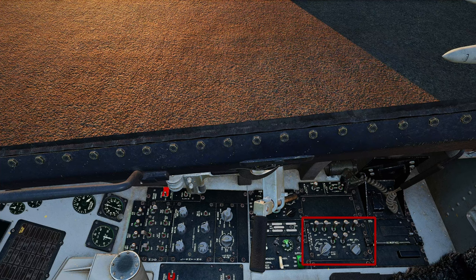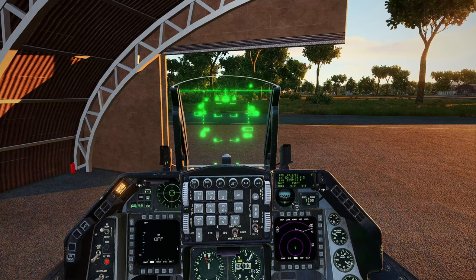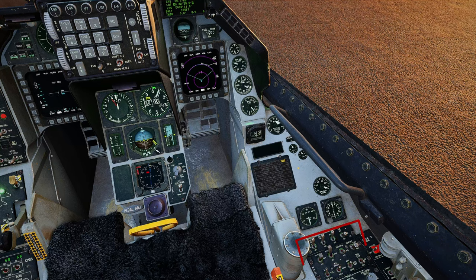Down here is actually our INS alignment, and we've got two options. We can do right click once, which will put it into stored heading. Or we can right click it twice for normal alignment. Normal alignment will take a little bit longer — I typically do stored heading. We'll see the FCR is off because that is actually these four switches up here. The left HTPT is going to be the left hard point — that'll be our HARM targeting system. We'll go ahead and right click, turn that one up. Our right hard point is going to be like our targeting pod. FCR is our fire control radar. And then the RDR altimeter — that's going to be our radar altimeter, so we want to get that turned on as well.